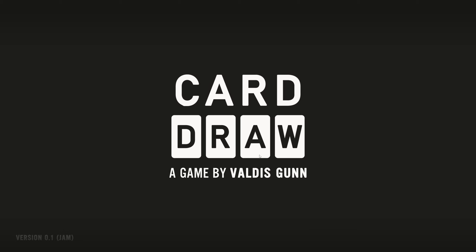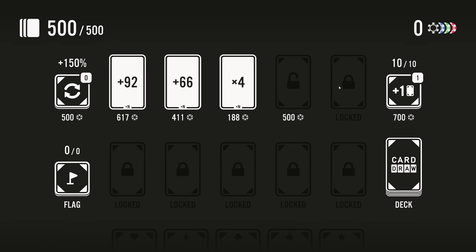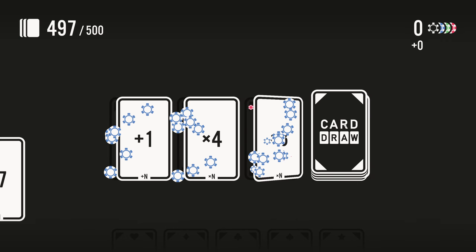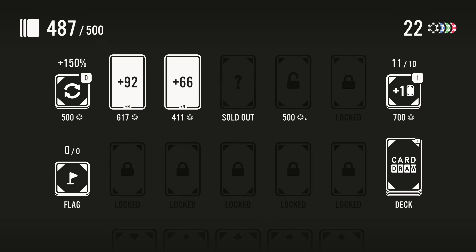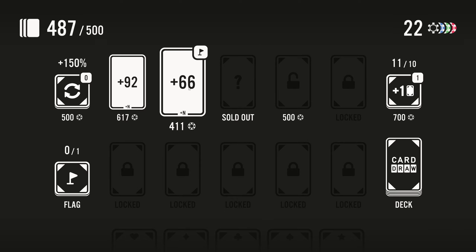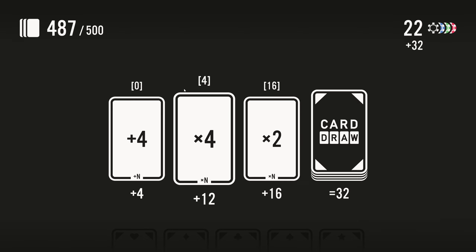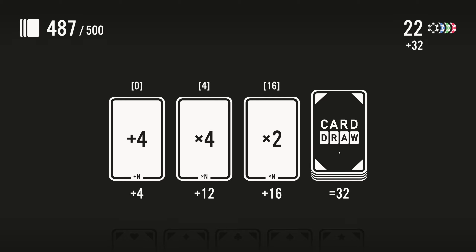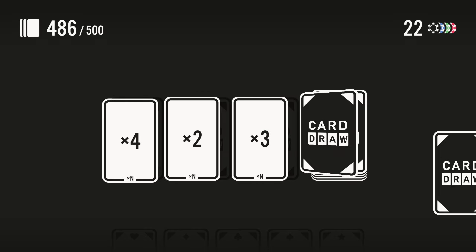Hello everybody, it's a new day — I now understand a few more mechanics. Let's play some more Card Draw. What do we want out of our shop first? Probably this times four, so we'll flag that guy and then start drawing. If you missed the last episode: every time we draw a card — let's buy this first — every time we draw a card, all of the operations go from left to right and the first one drops off. You draw a new one. So times four is worth nothing because it's zero — times two is zero, times three is zero. That's a shame.